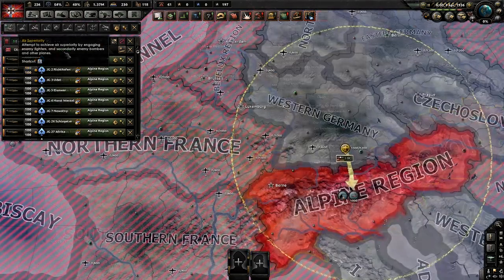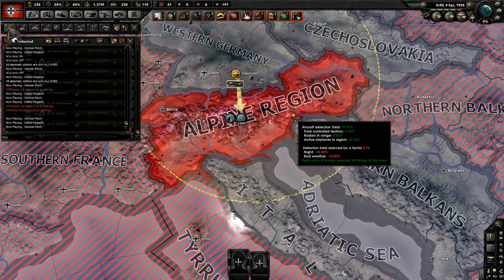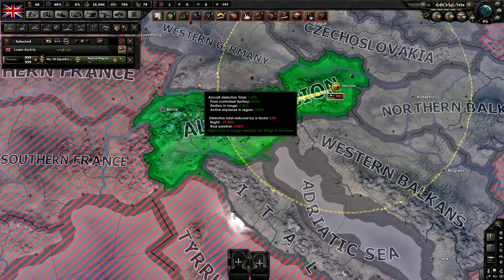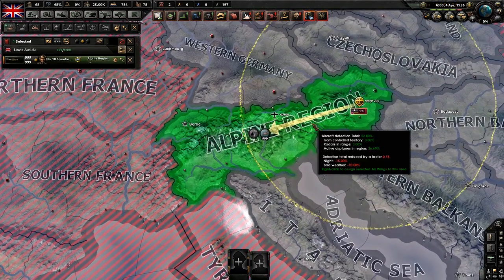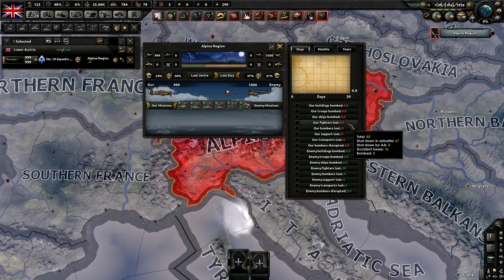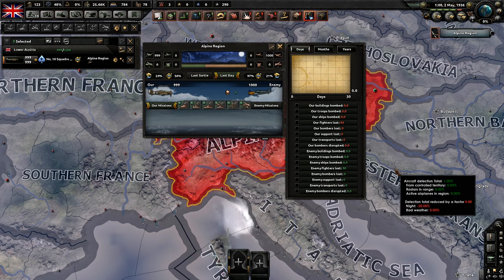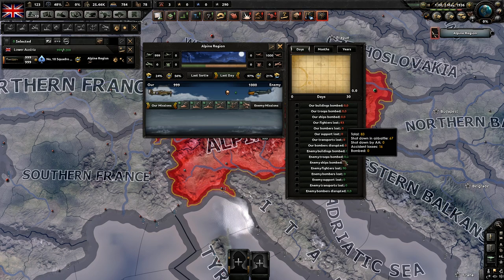Now we're going to change the numbers around again — here we have 10 wings of 100 for Germany again, and for England we have a 1,000 air wing. After about a month, our loss ratios are pretty much the exact same. It appears the airplanes go into the same battle regardless of air wing sizes — whether they're in a 1,000-stack or 10 wings of 100. In all four tests so far, the results have been almost identical every single time.